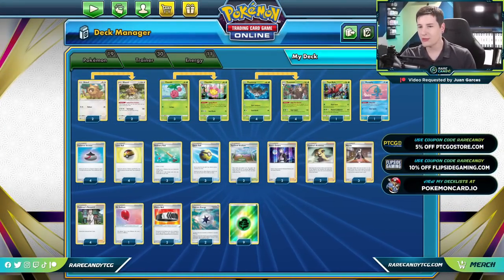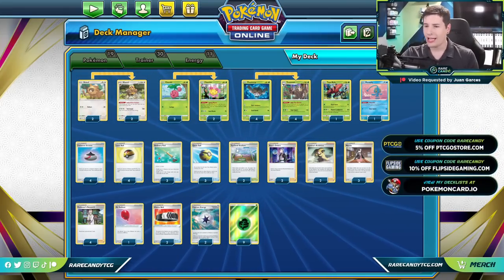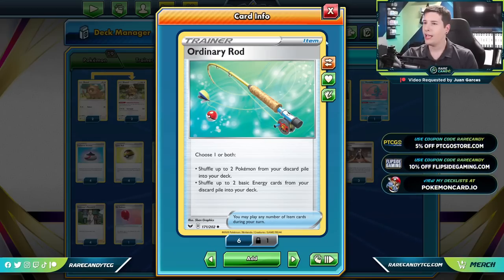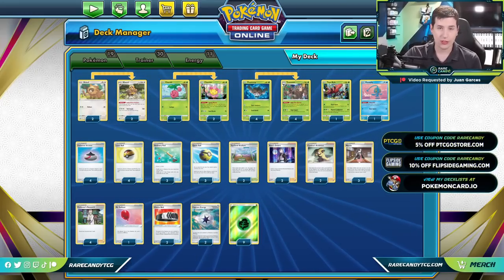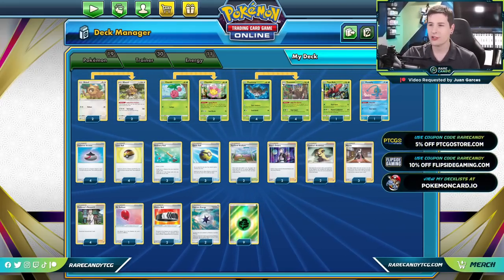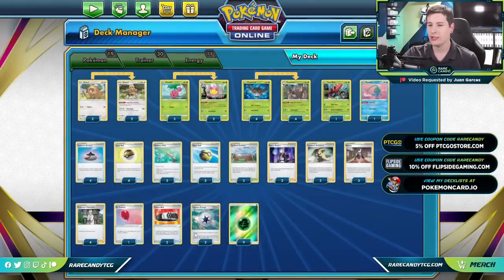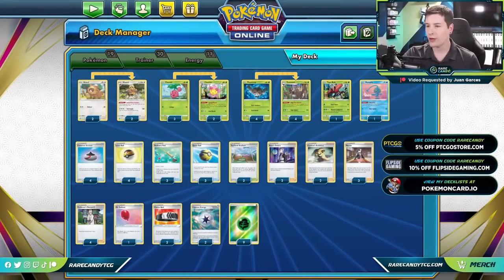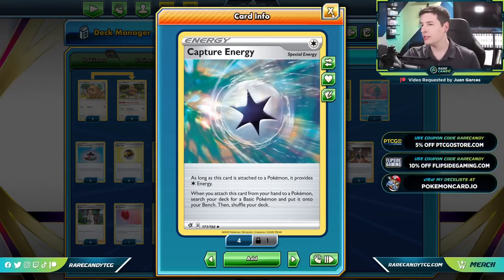Looking at the rest of our deck — not a lot of bells and whistles. Plenty of ways to draw cards with Cynthia's, Marnies, and Research, and plenty of ball search cards to find our Pokemon. We're running three Ordinary Rod, leaning heavier on it because we need a lot of energy throughout the game — our opponent can win by just running us out of resources, so we need that extra recovery. We have one Air Balloon as a free retreat option and two Choice Belt to fix our math against Pokemon V-Max since with 150 damage we're just shy of a two-shot. Nine Grass energy and two Capture energy round out the list.